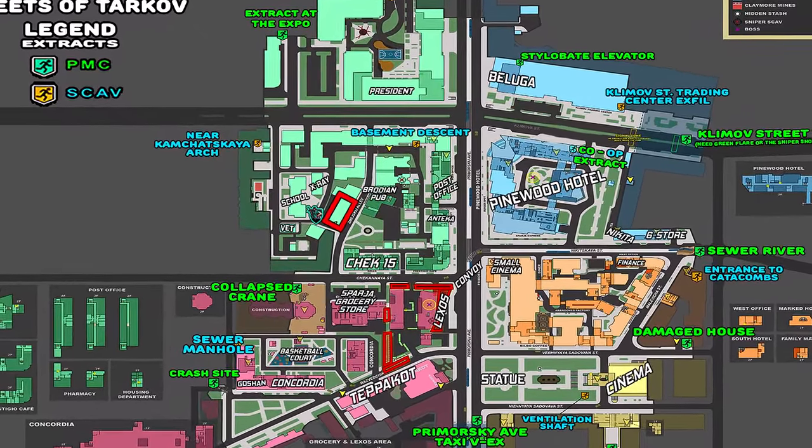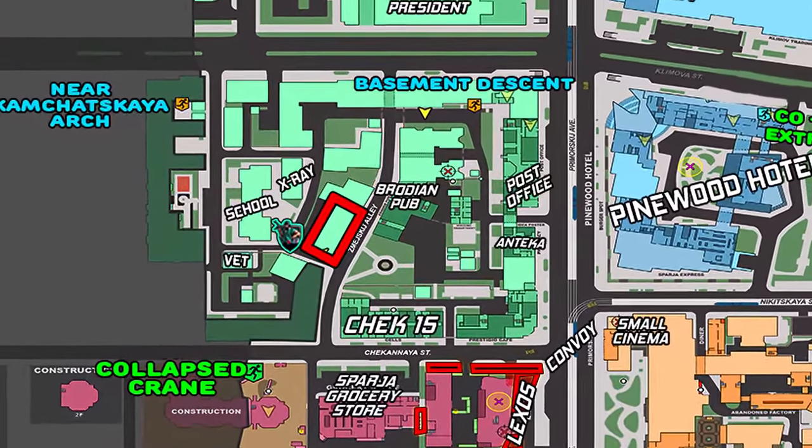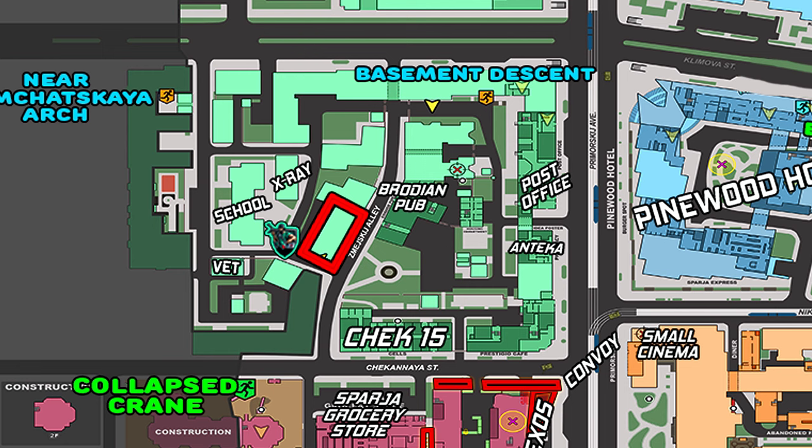Here's a map of Streets and the IT office building is located here by the school, X-Ray, and Check 15 buildings. Inside of the IT building was made accessible with patch 14. Just be aware that because this building has some very good loot and also has spawns for the relaxation key, this location is going to be an absolute war zone right now.